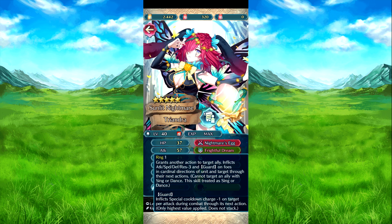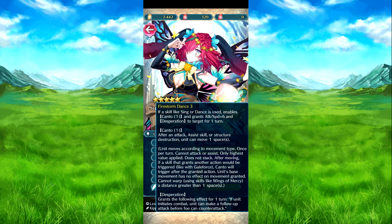The guard reduces colon charge by one per attack. Firestorm Dance three: if a singer/dance skill is used, it's a charge-to-one skill — attack and speed plus six and desperation for one turn. Desperation basically means if they're in combat they're guaranteed to follow attack before the foe's counter, so they can make a follow attack before the foe's counter.